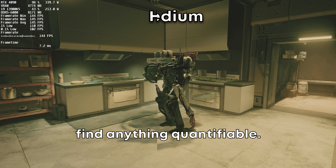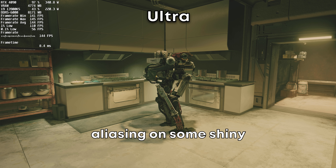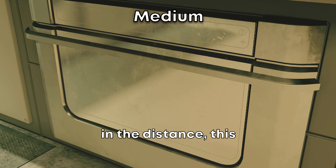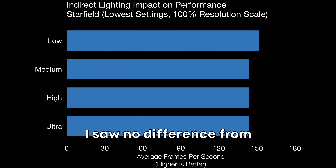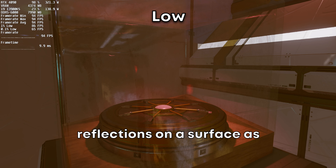I spent hours searching for a difference in indirect lighting in any situation, but couldn't find anything quantifiable. The only thing it did seem to affect was aliasing on some shiny surfaces like railings. So if you're seeing a lot of jagged edges in the distance, this could be the culprit. Keep it on medium at least to get the best quality visuals, but I saw no difference from medium to ultra.